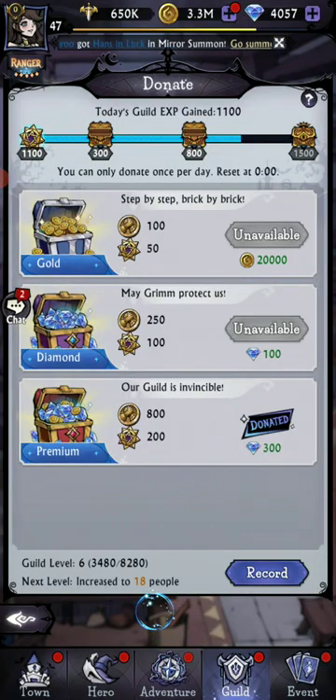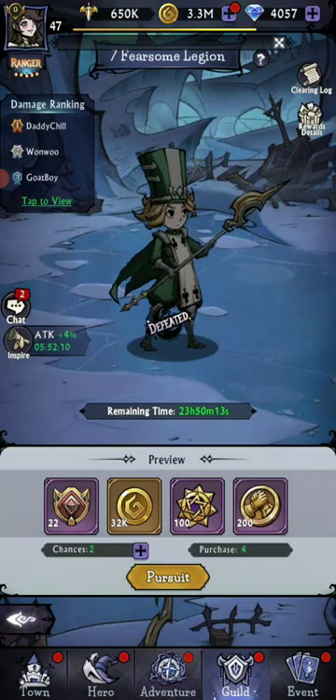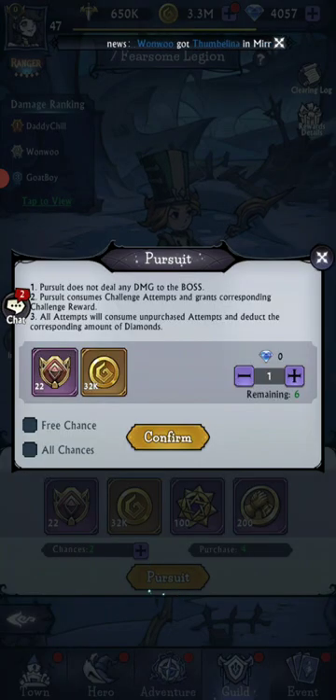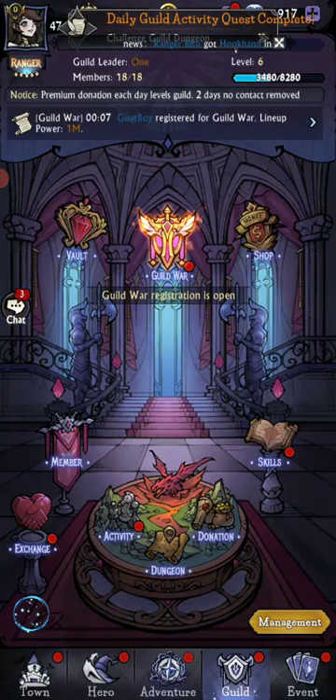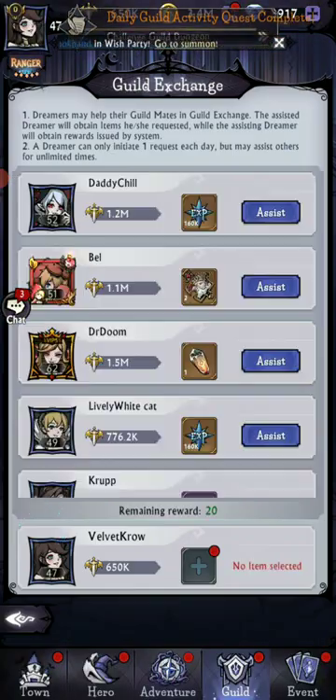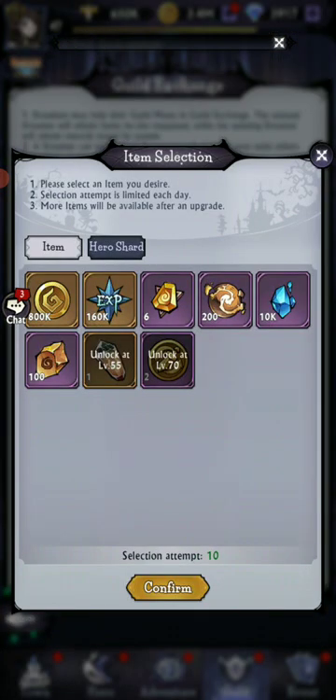Our guild probably already smacked them around. Oh yeah, they did. Our guild is beautiful. Okay, I need EXP now.